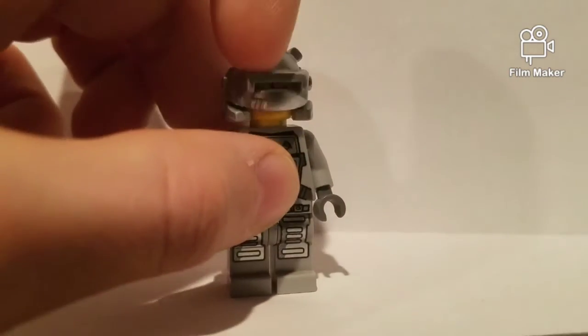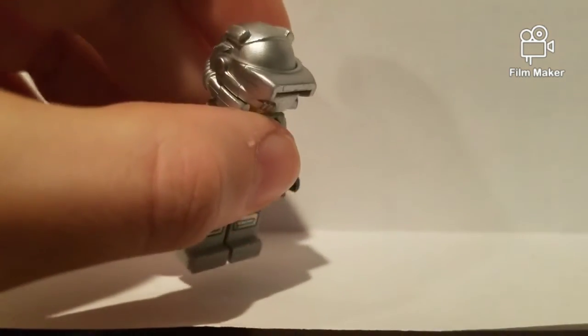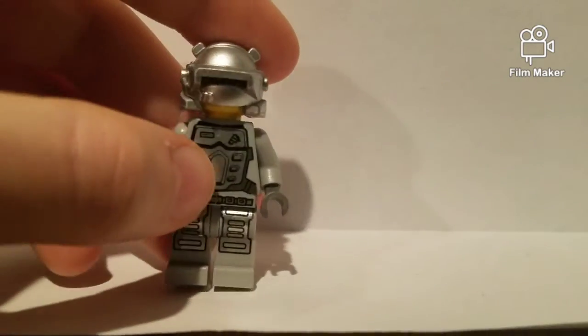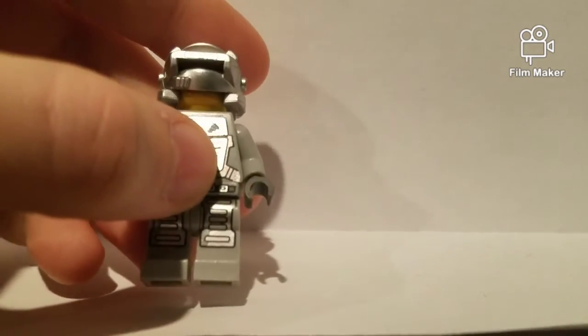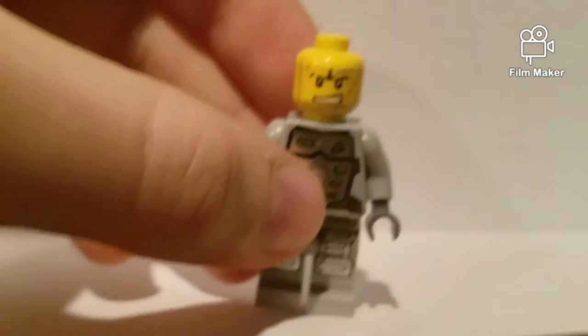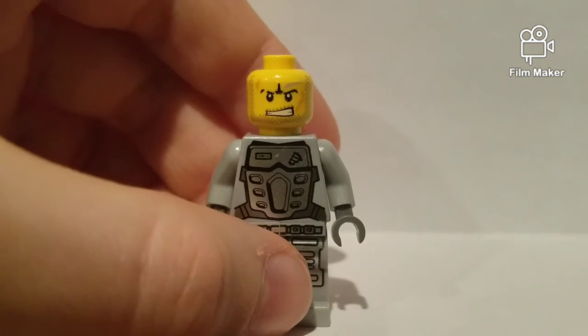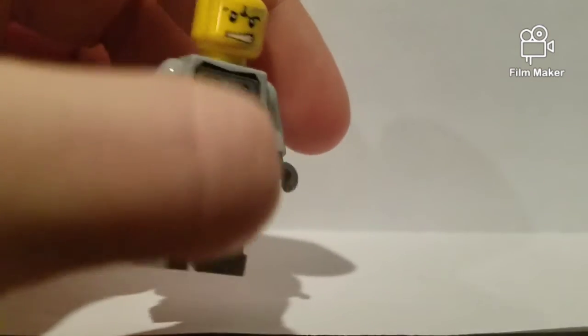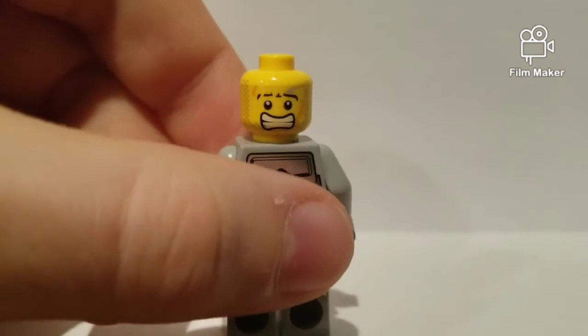Now first let me take a look at the minifigure. He has an awesome helmet — you can put it up and down. You can barely see his eyes but I bet he can see you. He has two faces, and when you take the helmet off he's got a very scuffed-up face — well, it's meant to look scuffed up.